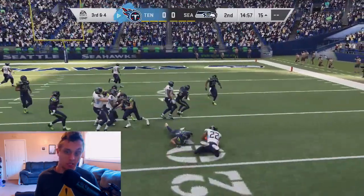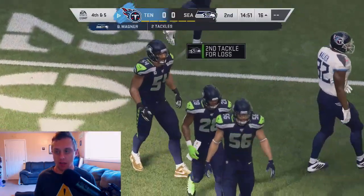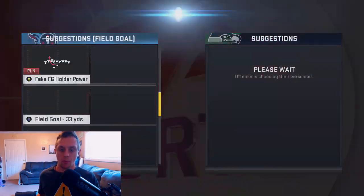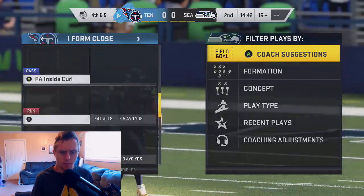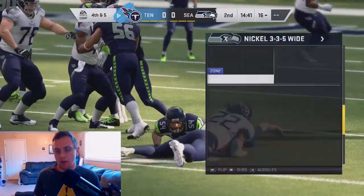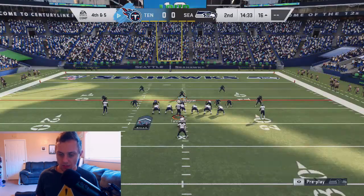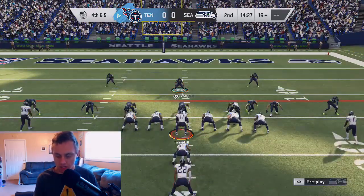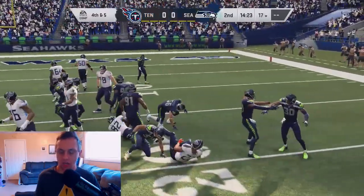Apparently my guys didn't get dropped into spies — if you drop them into spies, you'll find you get a lot more safety help. Let's run this one more time and get the defense set up correctly. So: 3-3-5 wide, cover two man, press, spread D-line, put both safeties into spies. We'll double check — okay, they're in spies. Drop your user just in front of the safeties. They play the run a lot better and we're able to contain it to the outside.